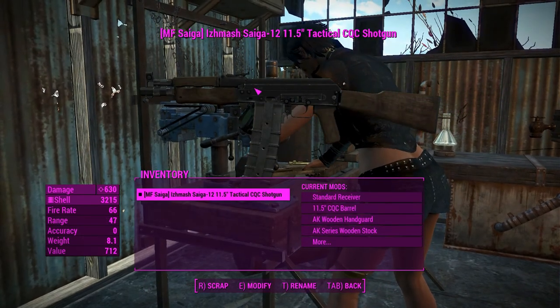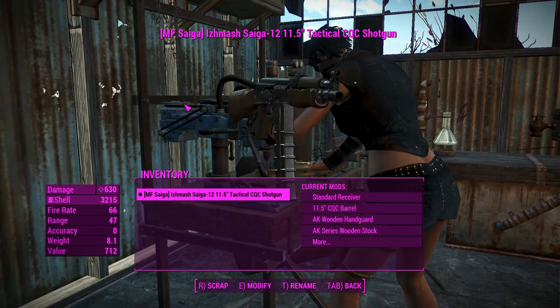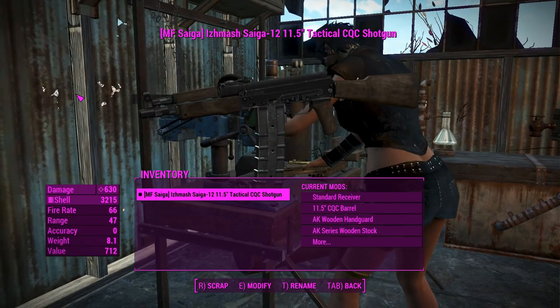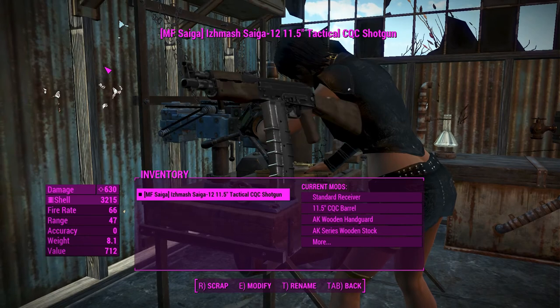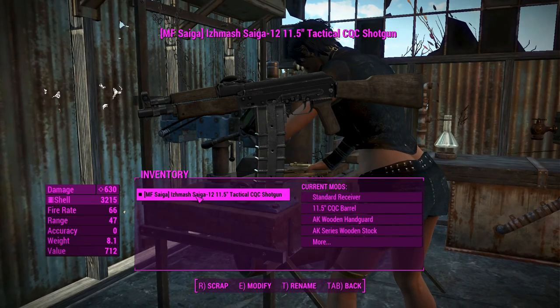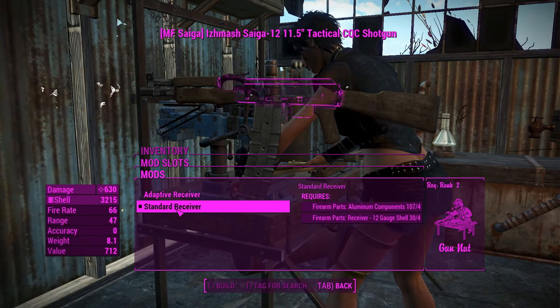G'day, this is Captain Noob and this is the Saiga 12 — a standalone shotgun-type weapon from the Modern Firearms mod. There's a bunch of shotguns included in this mod and I haven't touched shotguns yet in a weapon showcase video, so I thought I might as well go ahead and see what they can do. Starting off, the base damage here is 630, so it seems to be going alright so far.